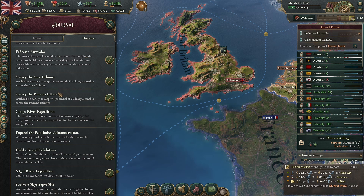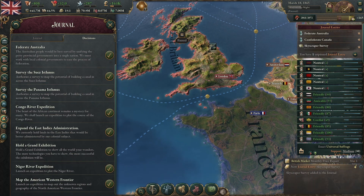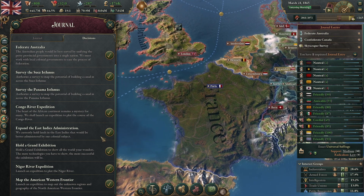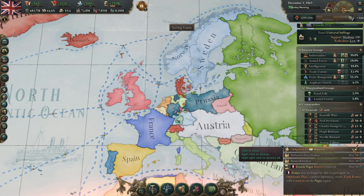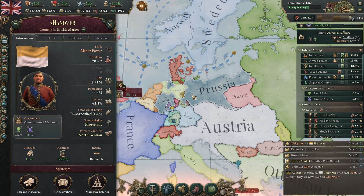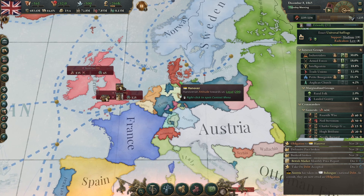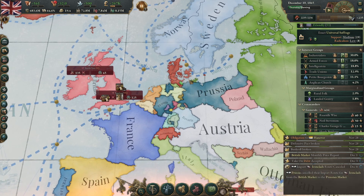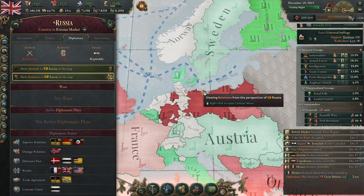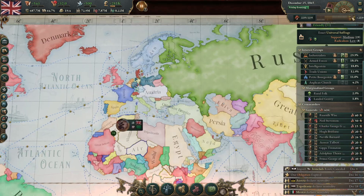There's something we haven't done yet that I've been intending to do — we're going to survey a skyscraper site, and also do some expeditions. We've now turned Hanover back into a protectorate, so it's very likely we're going to prevent Germany from forming. We have Hanover, Holstein, Schleswig, and Hamburg. Russia has their little treaty port in Pomerania. I feel like we should fight somebody.